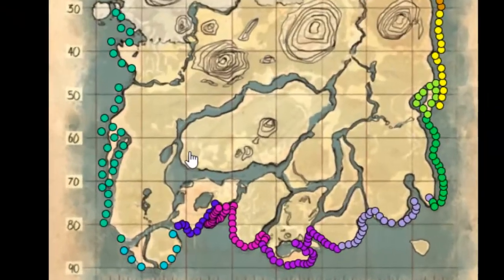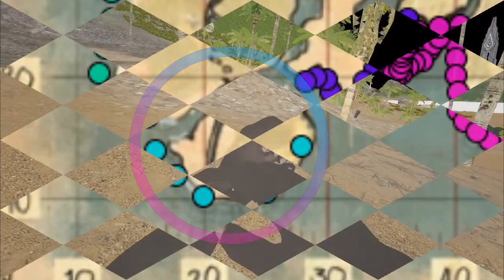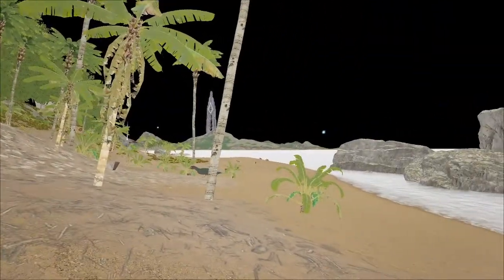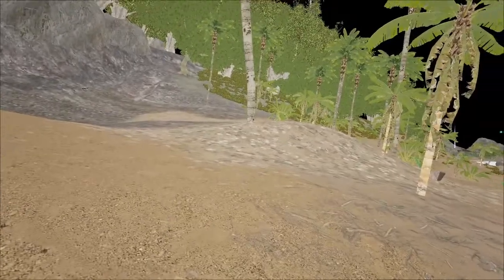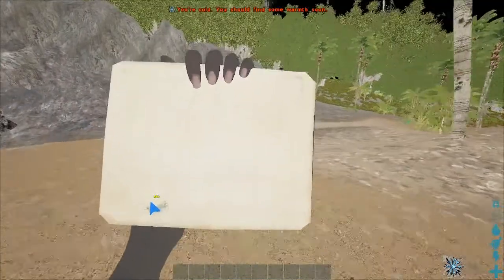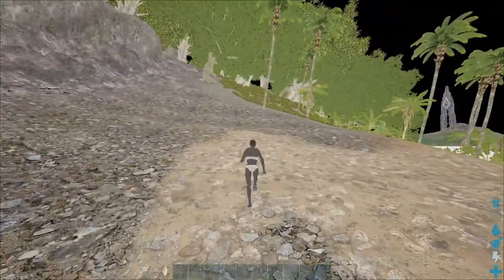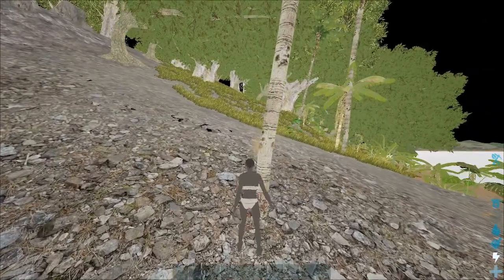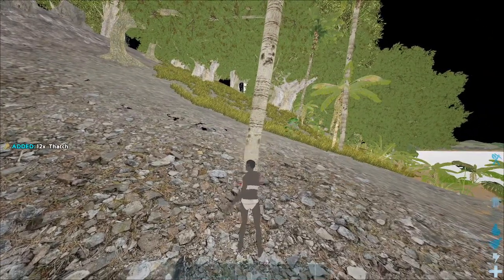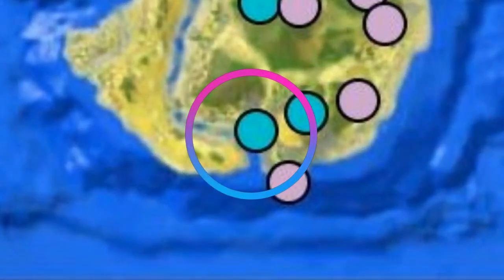We pick West Zone 2 because it has all these spawn points concentrated on a single island, and the first 7 explorer notes are located on this island. So it's a really convenient spawn zone — West Zone 2. Take out your map, find out where you spawned, and make your way towards the river that bisects the middle of this small island.